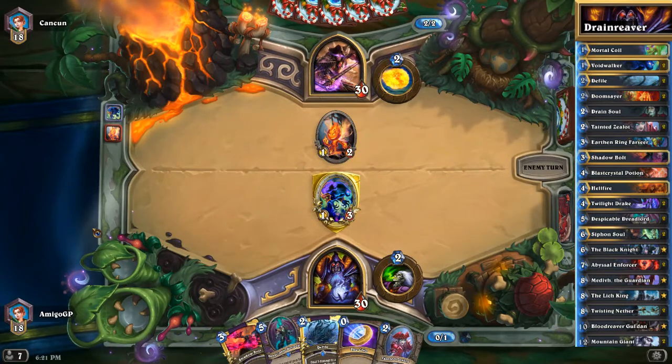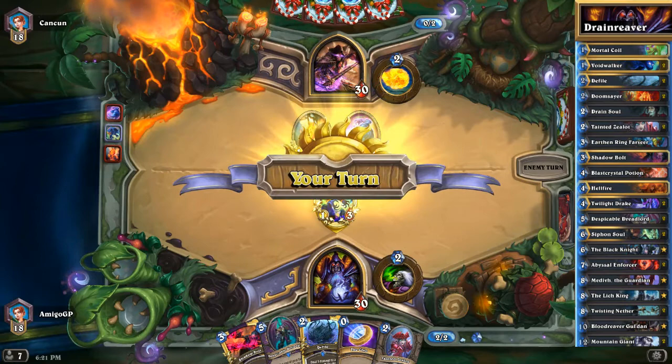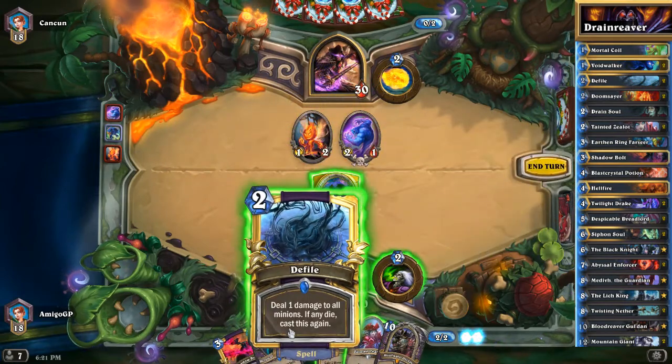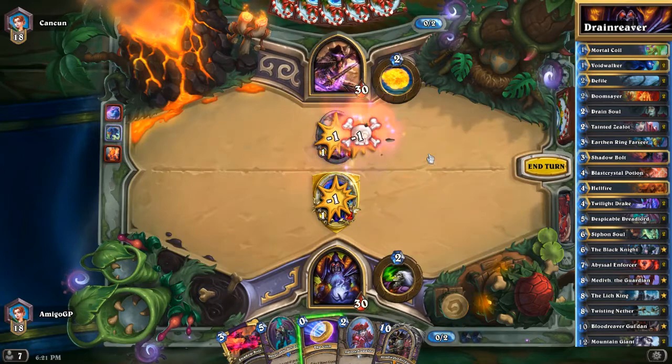On top of that you get a new hero power that says deal 3 damage to an enemy, plus you get lifesteal, so if you're dealing 3 damage you also heal yourself for 3. This card single-handedly revived Hand Lock, a new Demon Lock, and even a new Reno Lock with Krul the Unshackled. So this is a very powerful card to have.